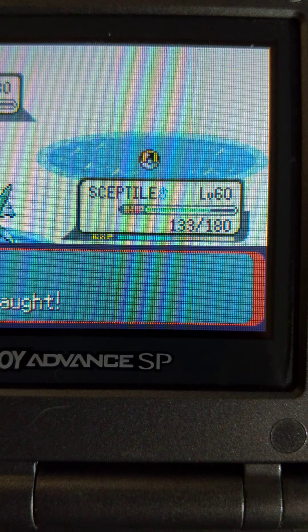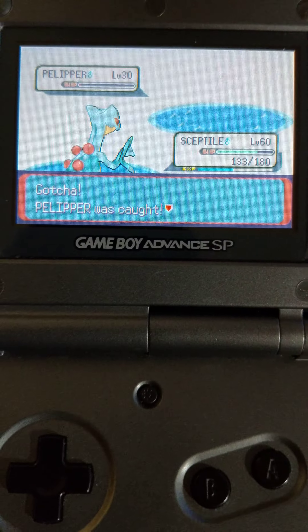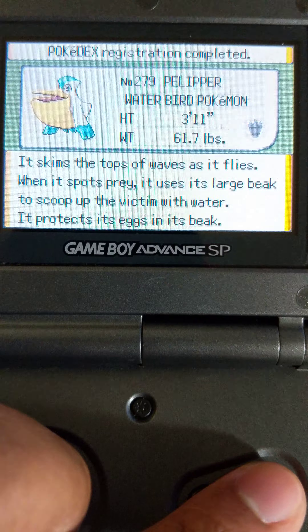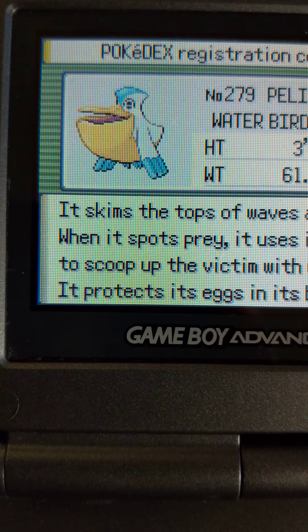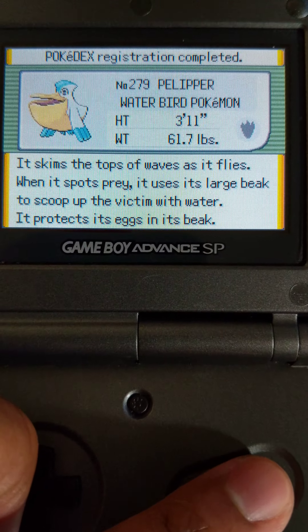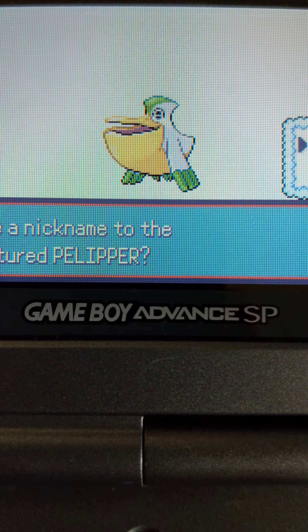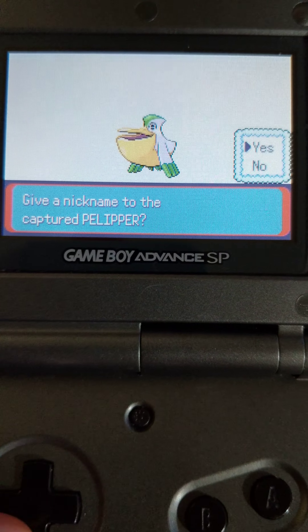Here you guys go. Pelipper is now mine. And fortunately I haven't caught this one yet, so you get to see both. Here's the normal Pelipper — notice the blue wingtips, kind of nice with the blue. Here's the shiny green wingtips. Not that big a change, but you know what? I'll take it.